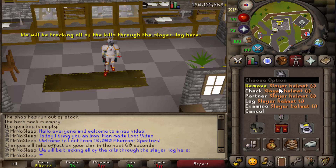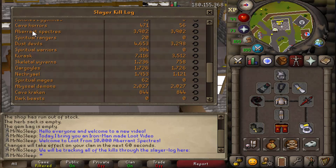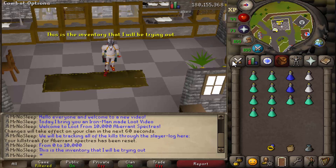It's been a long time since I've done a loot video on my Iron Man account, and I figured if I wanted to do 10,000 Aberrant Spectres, why not just do it on my Iron Man? All of the drops from this monster are not only impressive for a main account, but they're very, very useful for any type of Iron Man build, whether you're an ultimate, hardcore, or just a normal. So with that being said, I hope you guys enjoy the video.